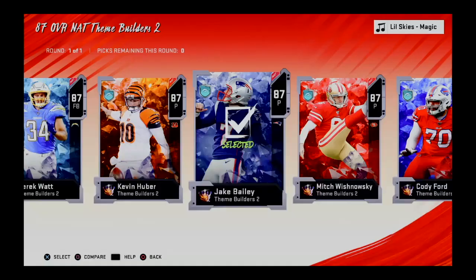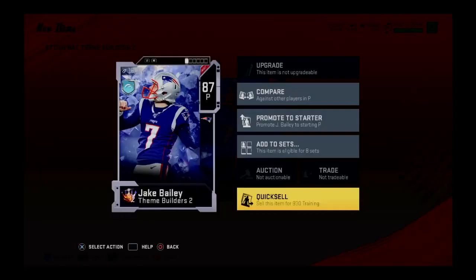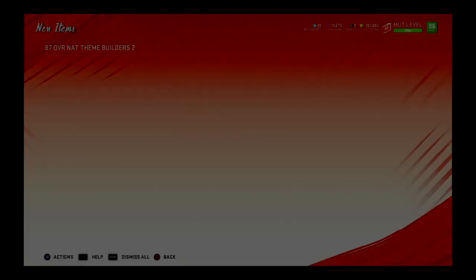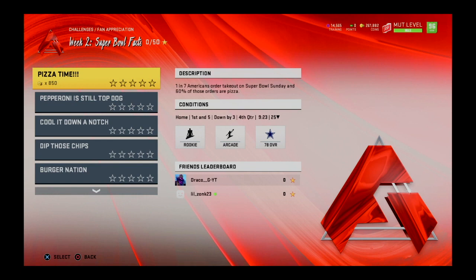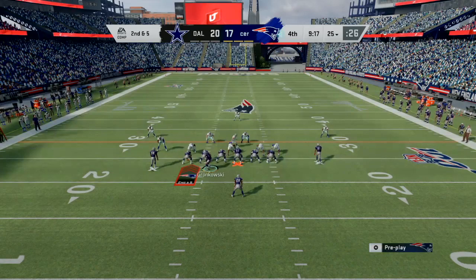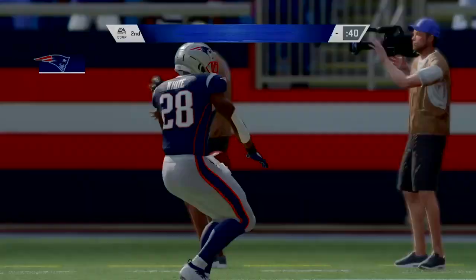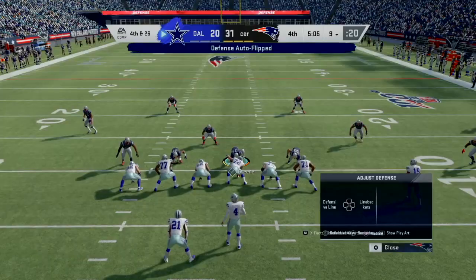I completed the first page, which gave me an 87 overall theme builder. I don't really need any of these 87-rated players, so I picked up Jake Bailey and sold him for training points. I've got about 14,000 training points in case I need to power up some of my other guys. The golden ticket player I end up choosing - I'm going to eventually opt to get his power up card so I can add him to my team. That was a nice HP Stretch run - you should always be able to hit the computer AI with stick moves very easily.